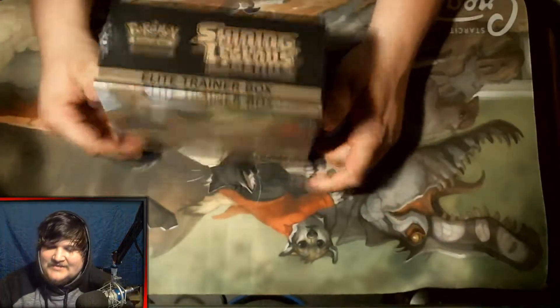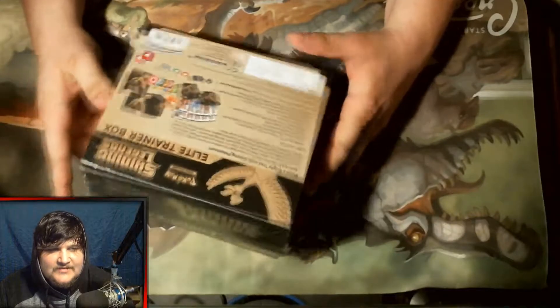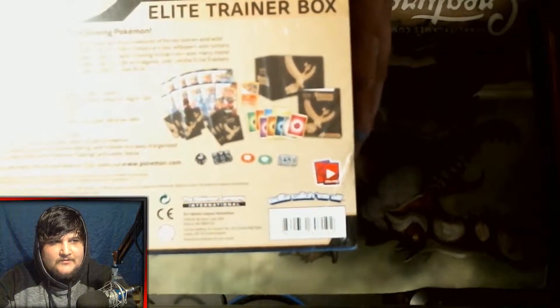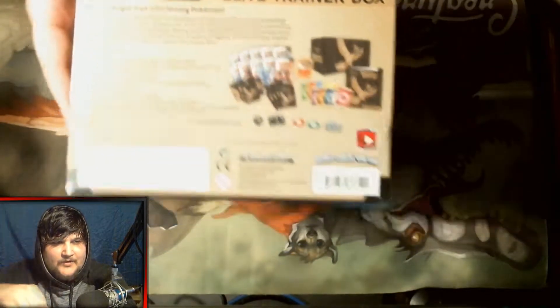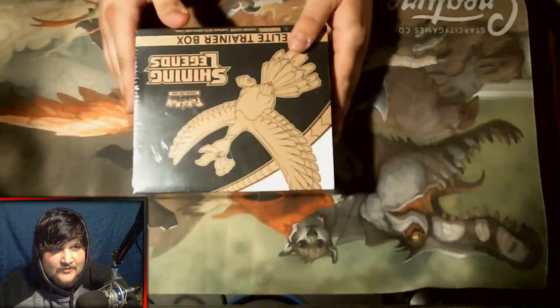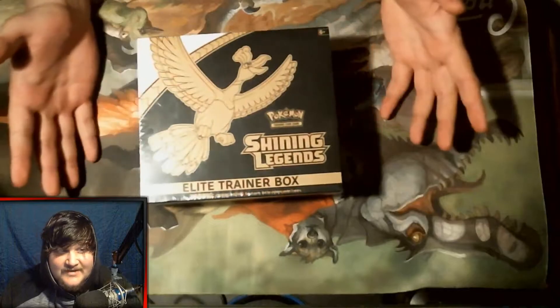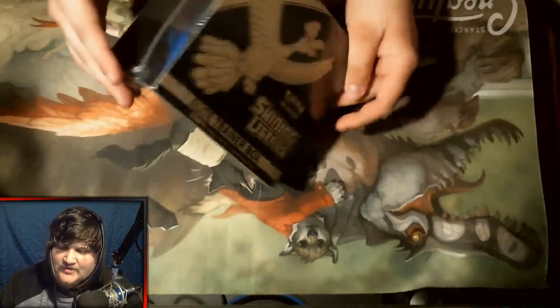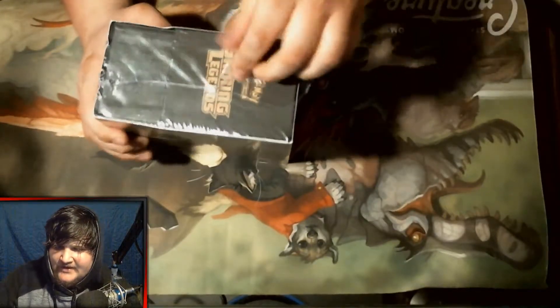So this is a Shining Legends Elite Trainer Box — you guys know I've had really good luck with this. The last time I opened one... I don't know if I can get this to autofocus or not, this camera is really weird. Anyway, this is a Shining Legends Elite Trainer Box and it's gonna be really weird for me to open because I have to do everything upside down, but with that being said, let's do this.